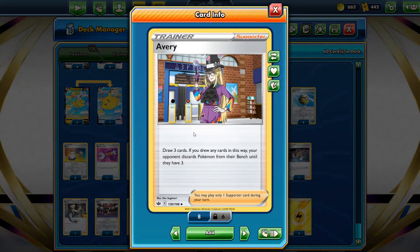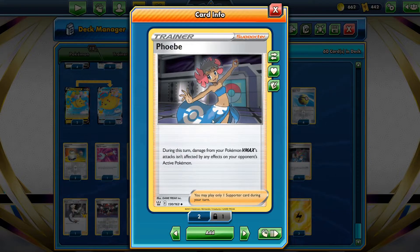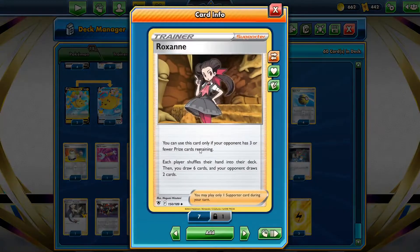For Supporters, we have two Avery. This is kind of going back to Palkia V-Star - it lets you hinder their bench a little bit. It also helps against Mew. You draw three cards and your opponent discards Pokemon from their bench until they have three. We also run Phoebe, and I've been wanting to throw in a Pal Pad so we can potentially use two Phoebes in one game. Phoebe lets your Pokemon VMAX - Flying Pikachu and Leafeon VMAX - bypass any Abilities on your opponent's Active Pokemon and attack right through them.